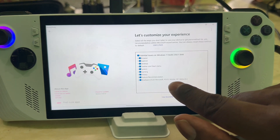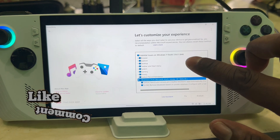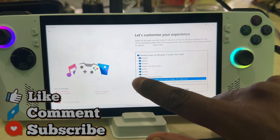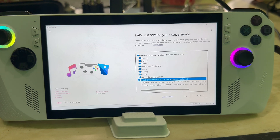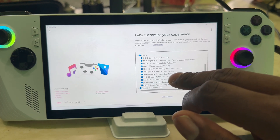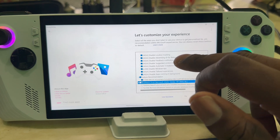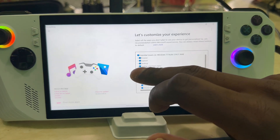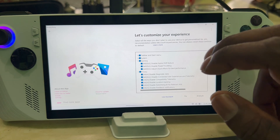The bottom option — bloatware from Microsoft, ASUS, and all that — you need to have that unselected. Make sure it's unselected because that's where Armor Crate and all your ASUS software lives that you need for your system to run smoothly for your games. You want to go through each item individually and make sure anything you need is unselected. For example, if you use Game DVR, unselect that so it won't be disabled.